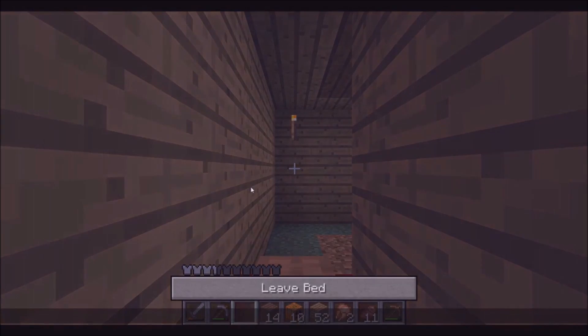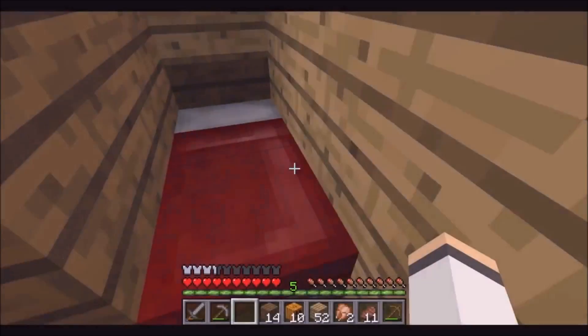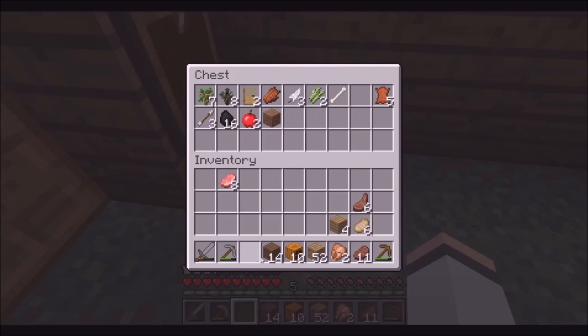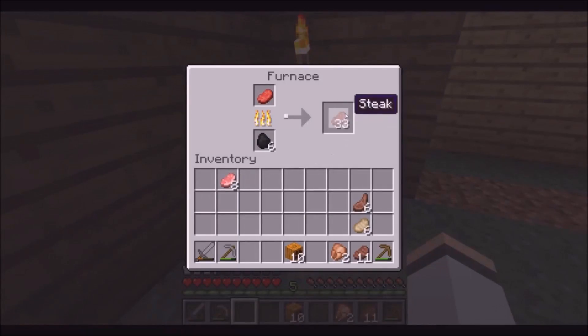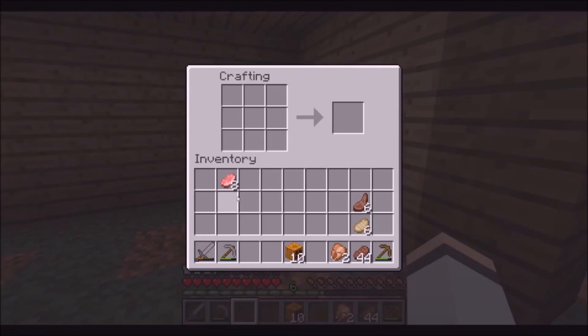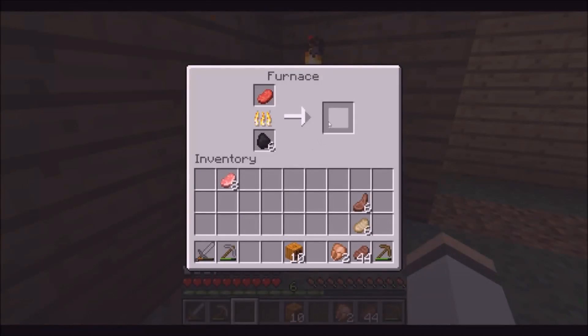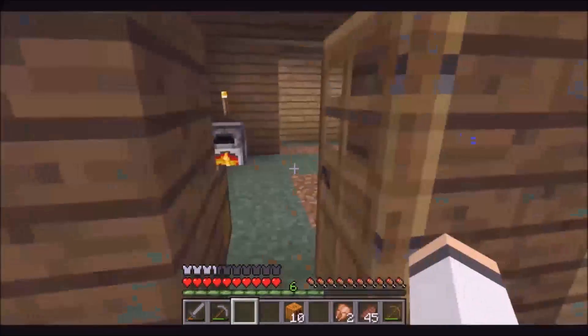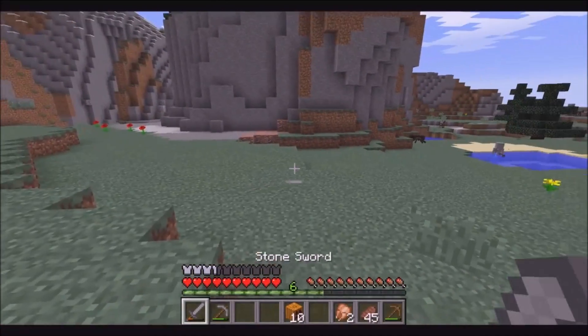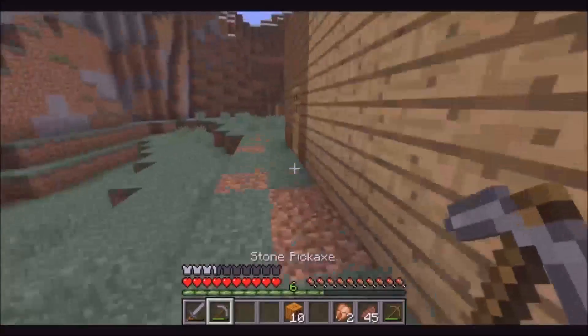I typed E for some reason — okay there we go. Let's put this extra wood in here, my meat's still smelting. Why do I keep saying smelting? I guess this is really what the furnace is about — it's just meant for smelting things. I'm hoping in this episode that I will find some beautiful iron.